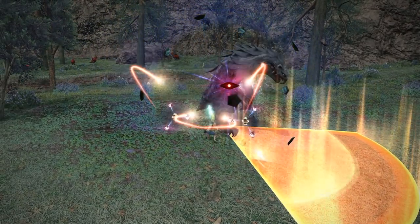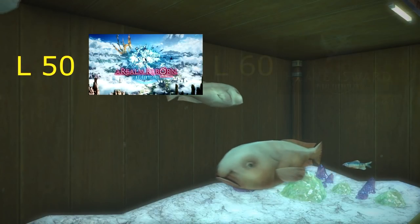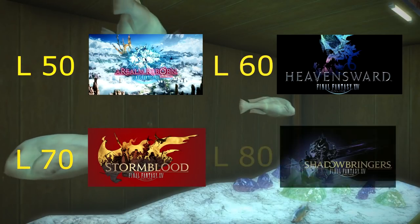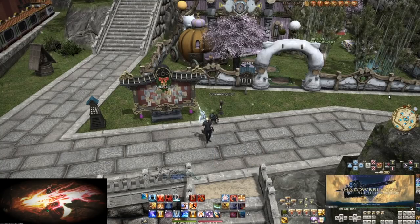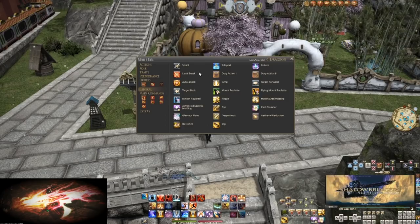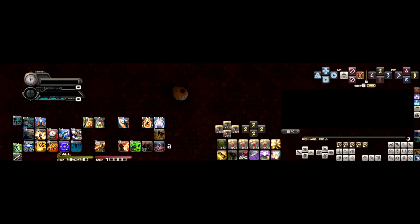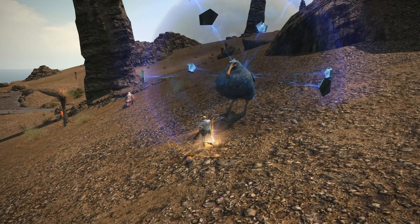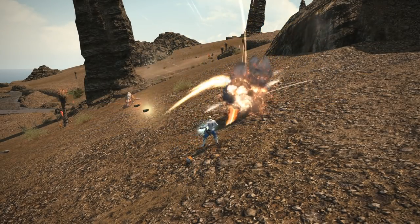All tooltips will be shown at the level cap for each section: level 50 for A Realm Reborn, level 60 for Heavensward, 70 for Stormblood, and then finally at level 80 for Shadowbringers. I also recommend all players add Sprint and Limit Break to their hotbars, both found in the general tab of your actions menu. As for how my hotbars are built, it'll make sense at 80. Just put skills on your hotbars in a way you feel comfortable using as you're leveling. Everyone has their own way of doing things.